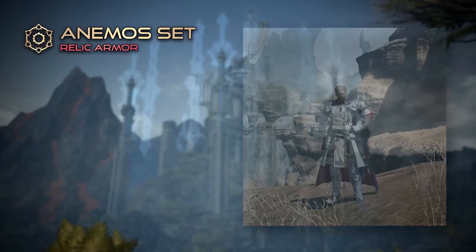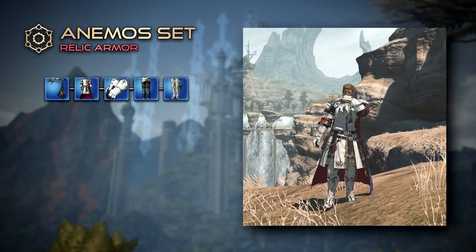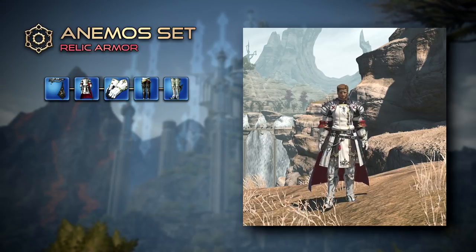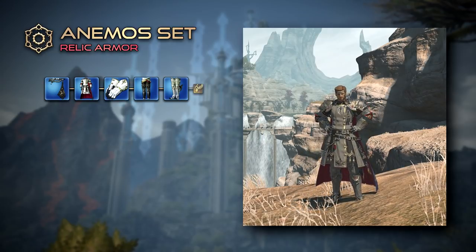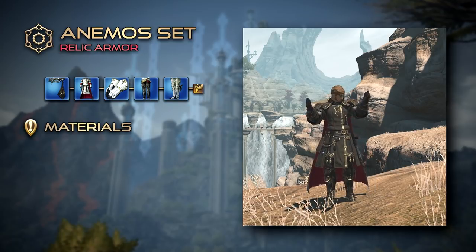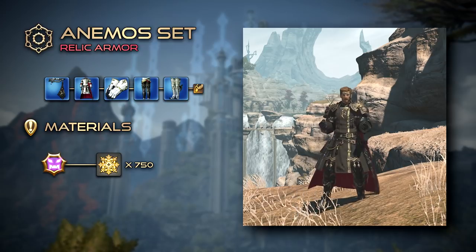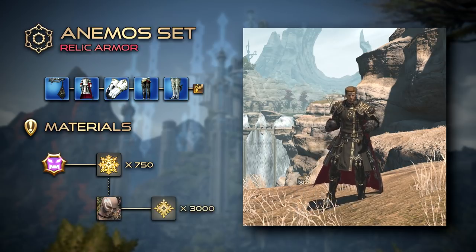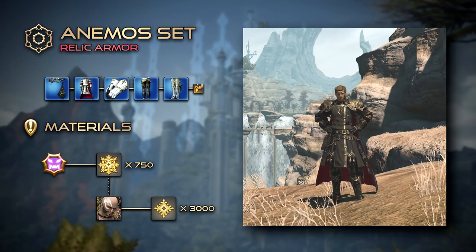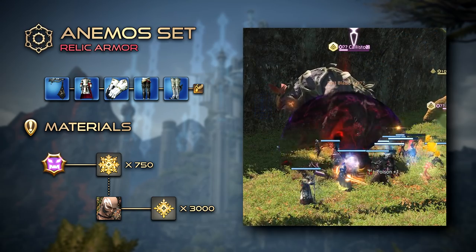Firstly, we have the Anemo Set, an augmented version of the artifact armor that boasts higher item level, 5 materia slots, and most importantly, the ability to receive dyes. A full set consisting of 5 pieces will require a grand total of 750 Anemos Crystals and an astonishing 3000 Protean Crystals, obtained by participating in Notorious Monster Fates and Geralt's Crystal Exchange, respectively.